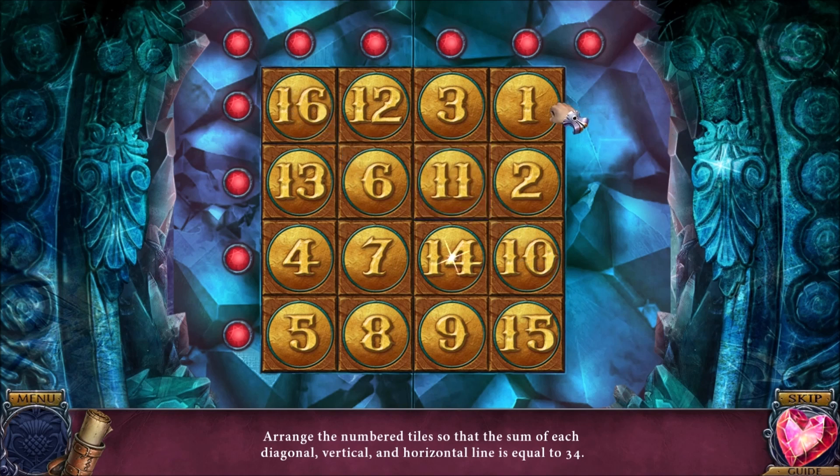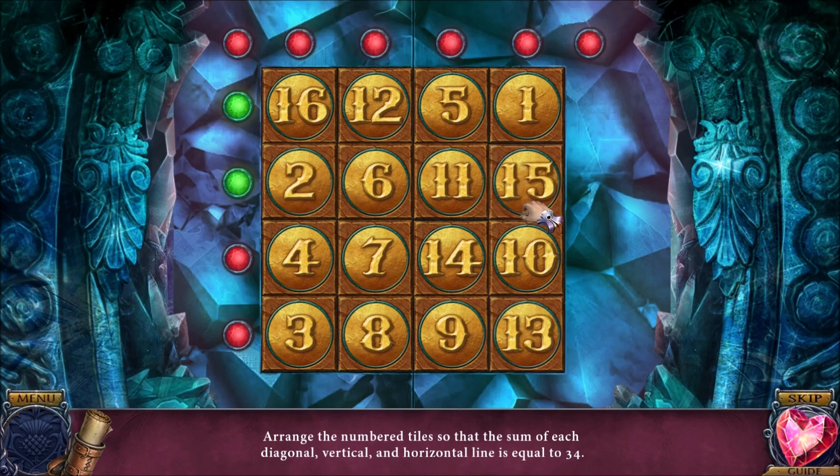So 16 and 1 is 17. 12 and 5 is 17 — there's that row. 2 and 15 is 17. Oh! Something's working. I did something right. Yes! Oh my gosh, I've done it — except for the diagonals, I guess.